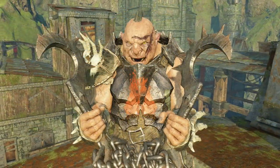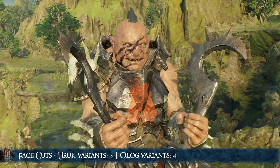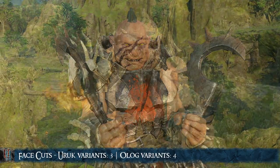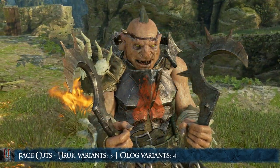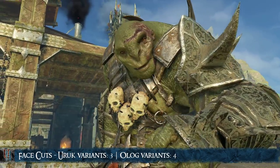Let's start with the Face Cuts. There are 3 variants for Uruks and 4 for Ologs. You can get these from any kinds of kills, such as Sword Hits, Stealth Kills, Falling, Betrayals, and a few others.